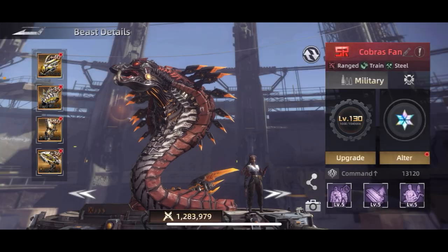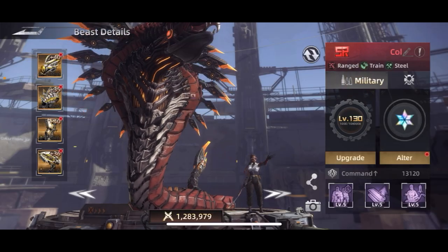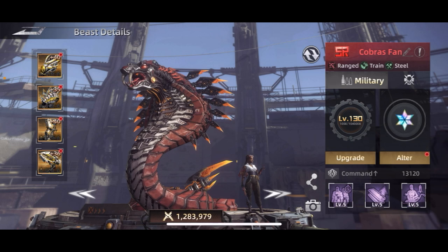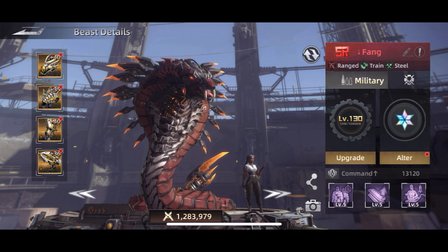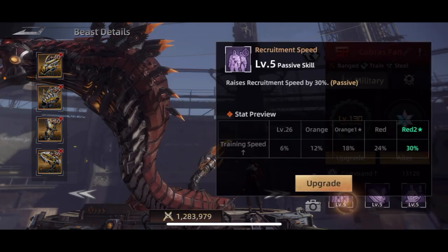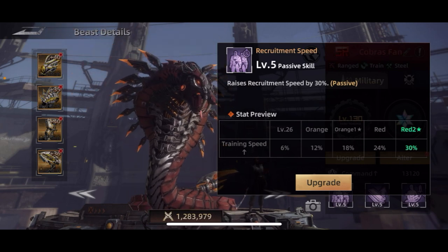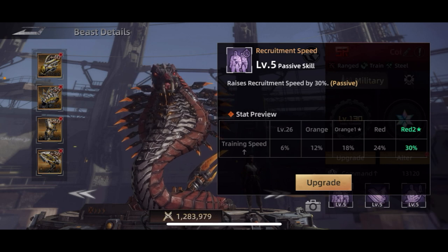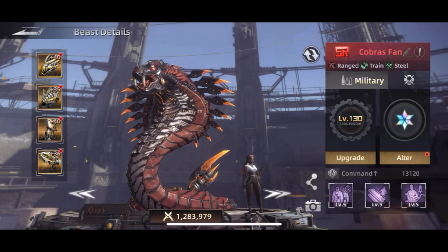If you click on a beast, you can see right beneath the name it says things like 'ranged, train, and steel.' That means it leads ranged troops in battle, it's good for training, and it's good for steel production. That basically sums up what its abilities do. For example, it raises recruitment speed by 30 as a passive — meaning you upgrade it and it counts regardless of whether you're using it.